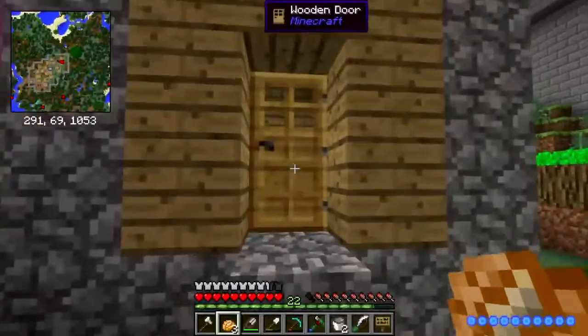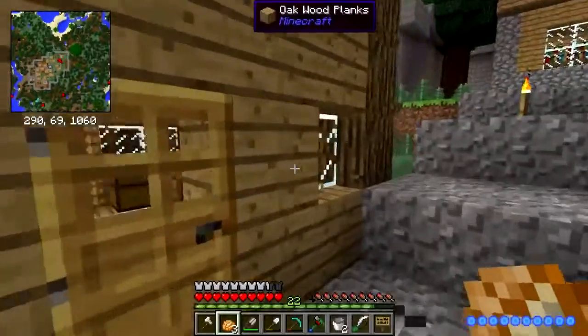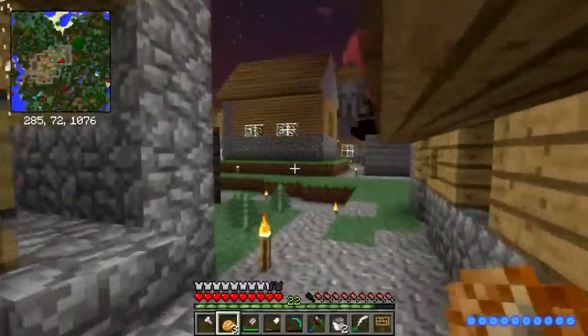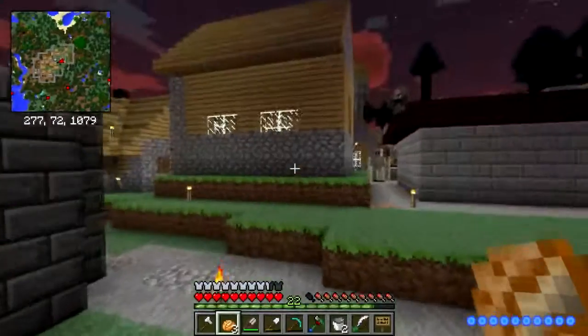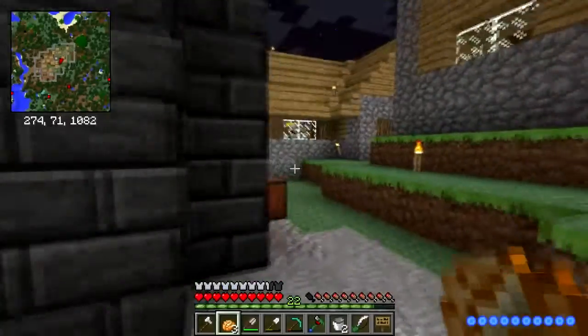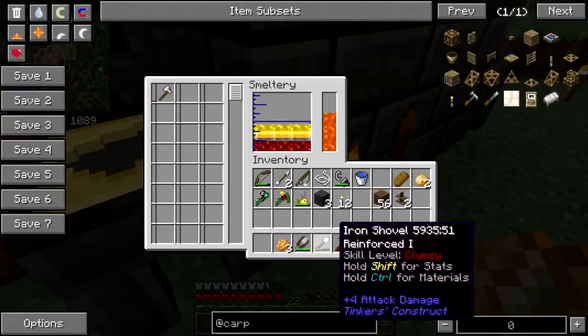Let's go — everybody okay in here? All right. That's all lit up, good. Do I have anything that needs to go in the smeltery? I don't think so. Oh, that mysterious axe — that needs to go. There you go, goodbye.